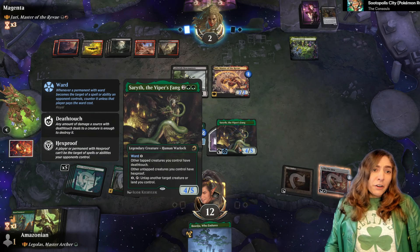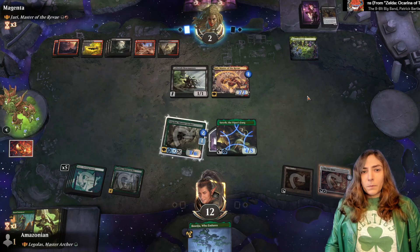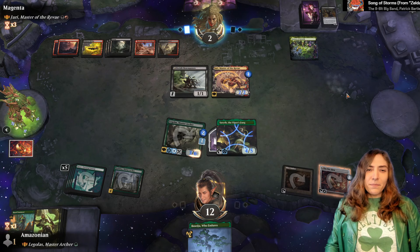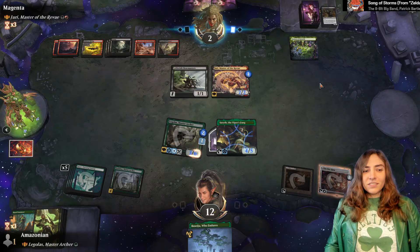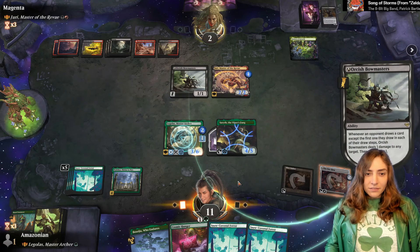I'm still holding on to the Visejo. I could have given Legolas a bit more defense — probably should have played it. I feel like it's not going to be that big against them. Passing straight through, we lose a life. Cosmic Hunger — I like that it can kill both their creatures. Lands, lands, lands, lands, lands. I need to kill — I should have killed it first. I forgot card draw happens.